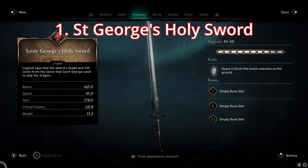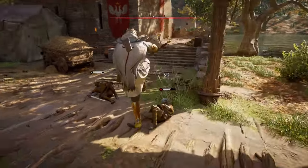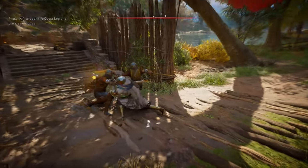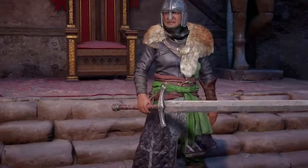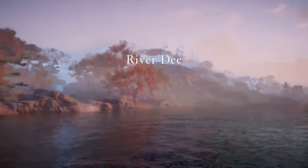Starting with St. George's Holy Sword. This gorgeous looking greatsword has the lovely perk where critical hits will knock enemies to the ground, so perfect if you've got a big fight on your hands or even if you're just facing a few tougher enemies. In order to get this one you'll have to first start the river raiding quest with your pal Van, where a fearsome champion holding the sword will be waiting for you at the Diva Vitrix Fortress, located on the River Dee.